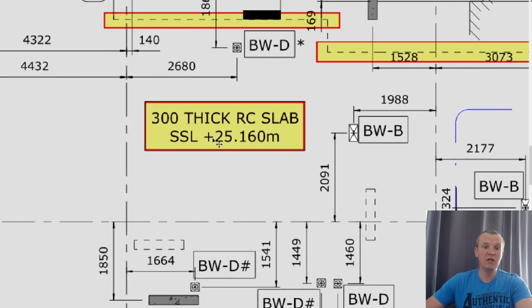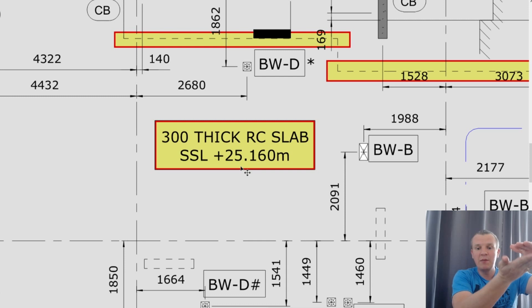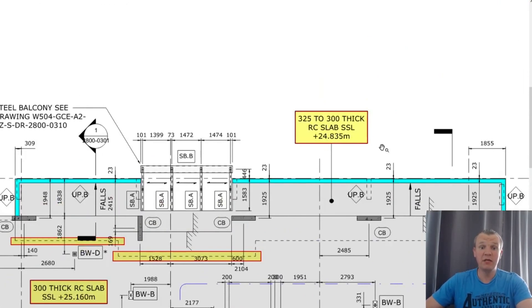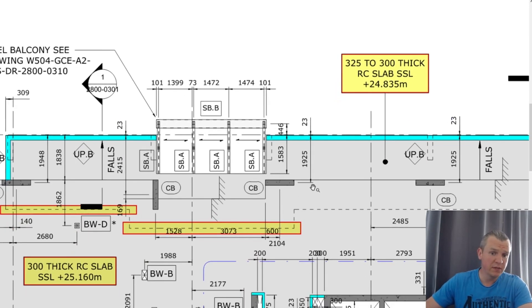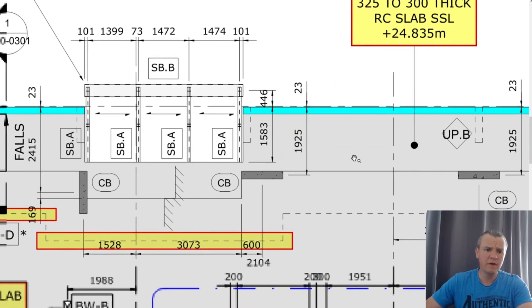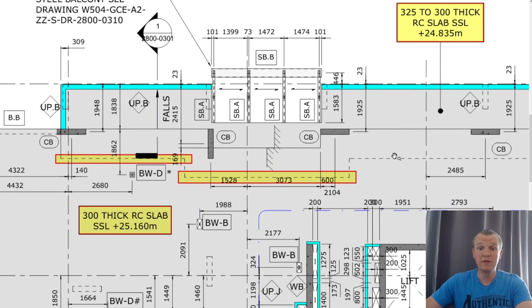So guys, the soffit level is going to be 24,860mm. Whatever build-up you've got, whatever decking you're using, you need to take that off when you set the lasers for the guys. The guys with the staff are going to come to the bottom of the beam or the bottom of the panel — whatever you tell them to do, that's the level you set. This is very important. And then where the step is, that level is going to be different — it's 24,835mm here. So 24,835 versus 25,160 — that's a 325mm difference in the step, and that's going to be our difference in the soffit as well.